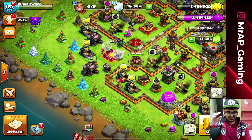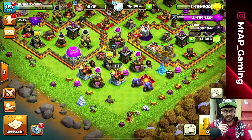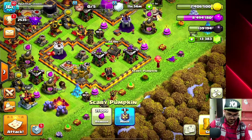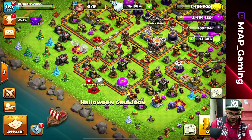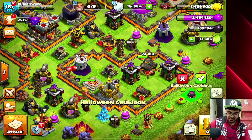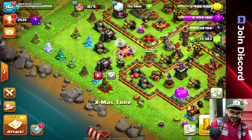We'll just remove the Halloween obstacle that we have got and place the X-Mas tree right over here, then remove this pumpkin right over here and place it over there like this. And you know what — it is in sequence now!